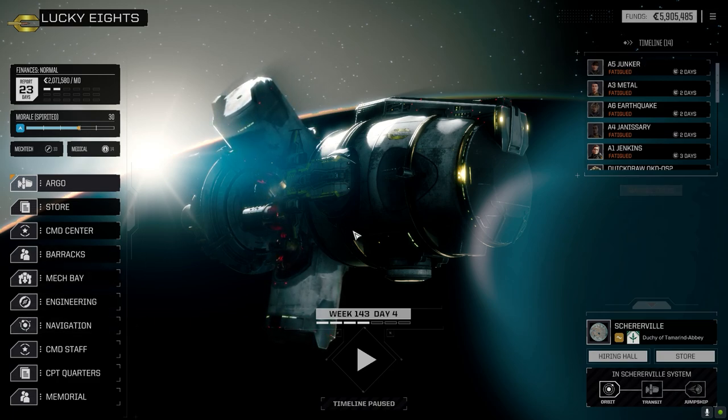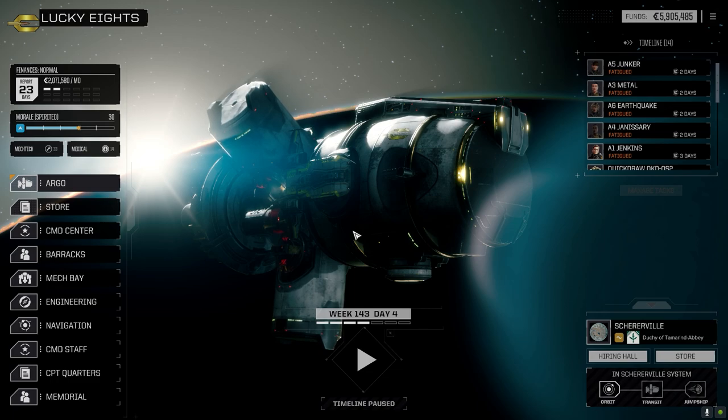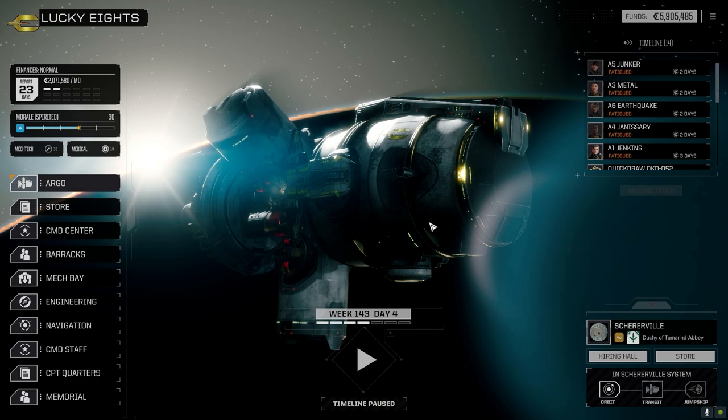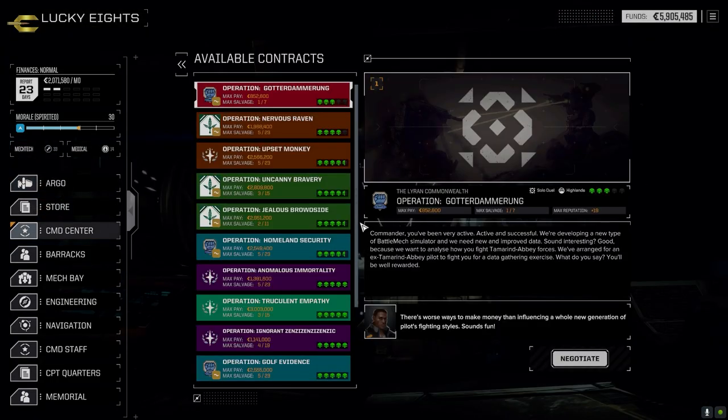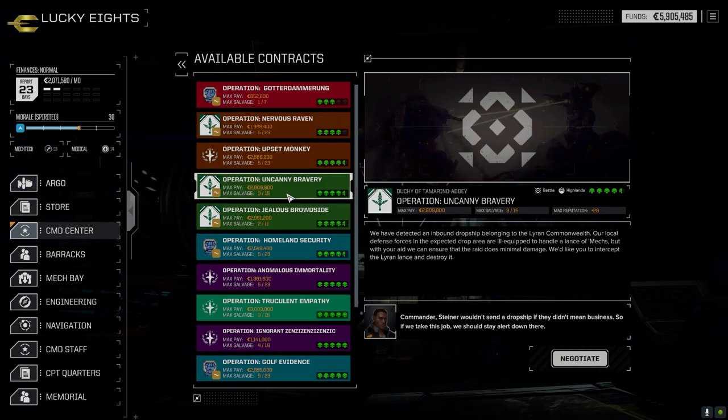We got another mech outfitted — the second Avatar that we picked up a couple of episodes ago — outfitted with an MRM 60 build. I'm interested to see how that functions. I'm not convinced it's great, but because of the versatility of ammo with the Apollo ammo, it might turn out being really, really good. But today we're going to go right into our battle.